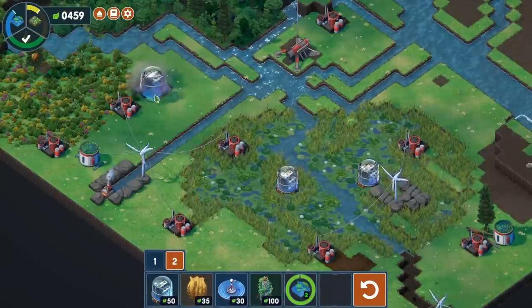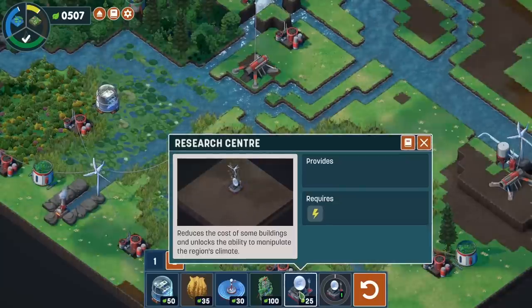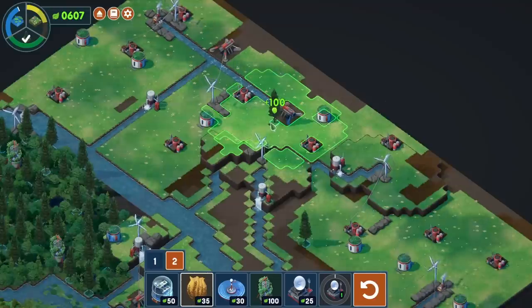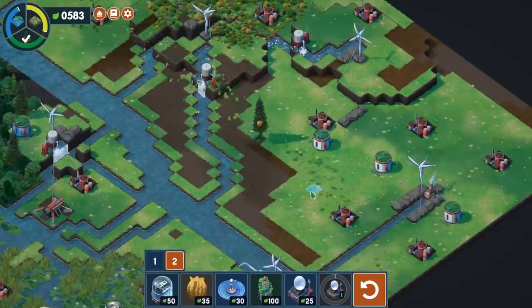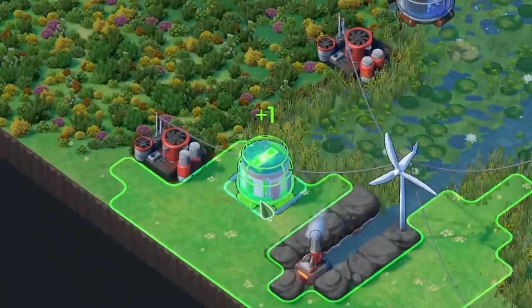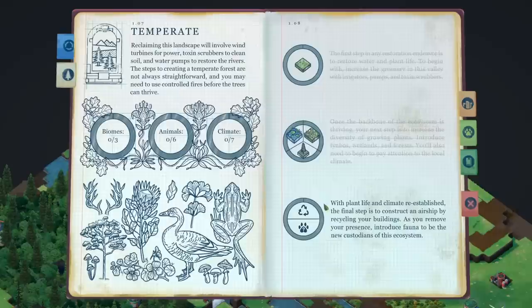Down here is better — this one gives us more. Plus we can have some fun with these little islands here. Now we have research centers, which will reduce the cost of buildings and unlock the ability to manipulate climate, because that's the next step. But we also need a lot more flowers — thankfully, that's what trees are for. We can get really good coverage over here. If we get one more over here like this, and then another one here like this, I'll finish that off. We still need a little bit more wetland — this one gives us the most, so that's where the wetland will go. Now the next step is plant life and climate reestablished.